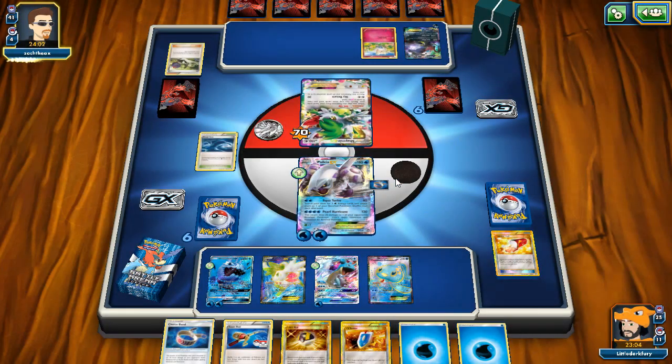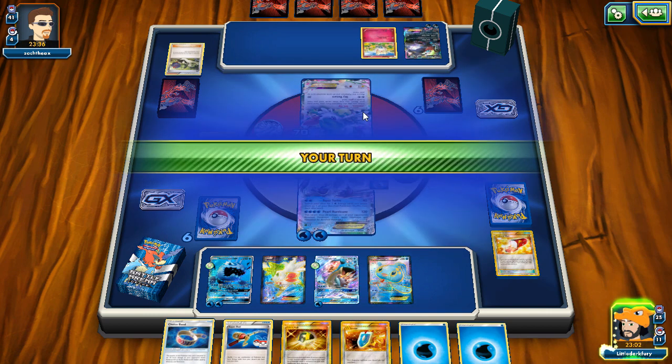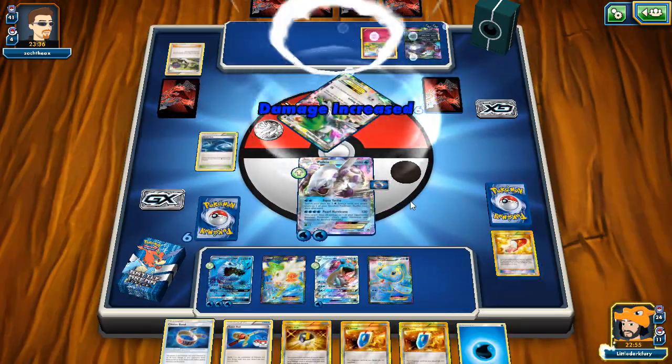Lysandre could be on discard so Via Seeker for Lysandre on that Dark Rite is possible. I might just Lysandre the Shaymin - it has 70 damage on it, so even if he Field Blowers the Choice Band, we'd still knock it out with Aqua Turbo. Depending on how long this game lasts, this deck is pretty bad but we'll do two games. Just an attachment on Dark Rite and a pass.